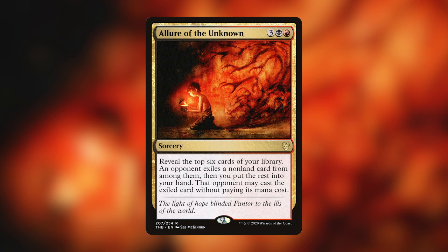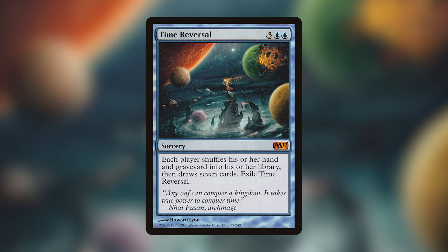My favorite card art is Time Reversal, painted by Howard Lyon — three and two blue sorcery, each player shuffles their hand and graveyard into their library then draws seven cards, then exile Time Reversal. The art depicts some super powerful mage running up a windy staircase reminiscent of Led Zeppelin's Stairway to Heaven, with planets and stars rotating around him. The flavor text reads 'Any oaf can conquer a kingdom; it takes true power to conquer time' — Howard Lyon nailed it perfectly.